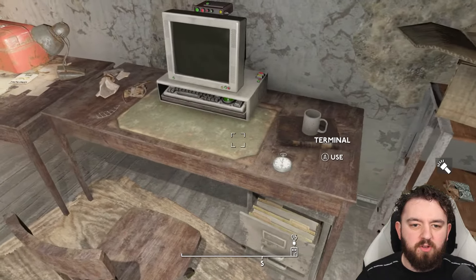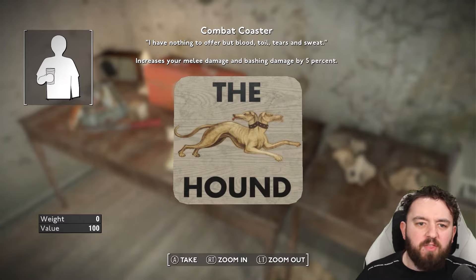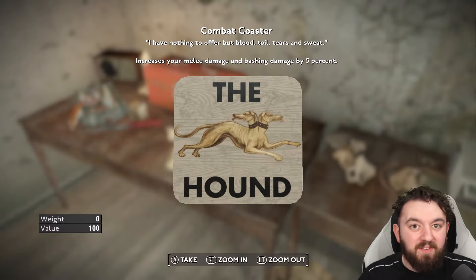There is also a book that you could need for a future quest. And the combat coaster, which has the line: 'I have nothing to offer but blood, toil, tears and sweat.' It increases your melee damage and bash by 5%. Fun fact - when Fallout London was released, this actually halved your damage from any source of weaponry. It was a bit of a pain as that was a terrible bug. You picked it up and all of a sudden, hard was made twice as hard, and even easy difficulty was difficult because of this coaster.